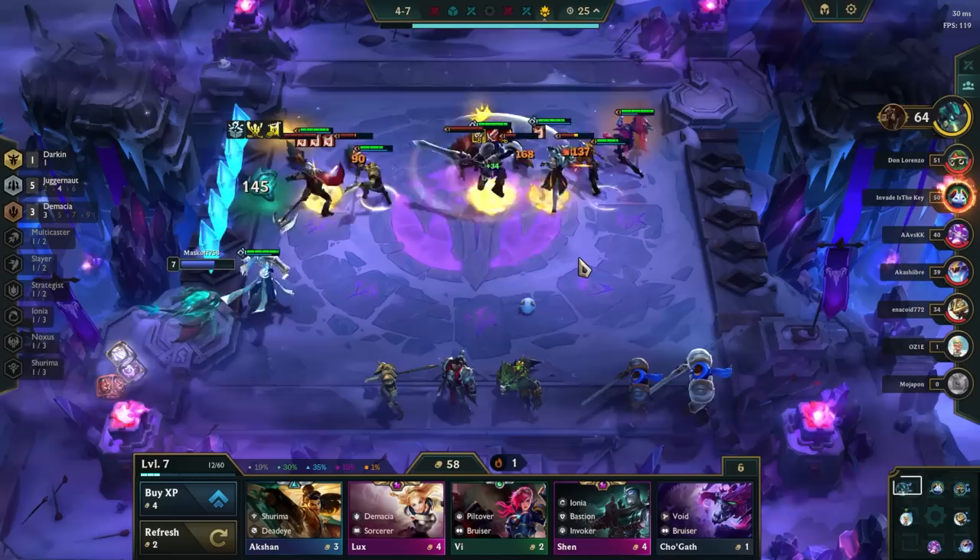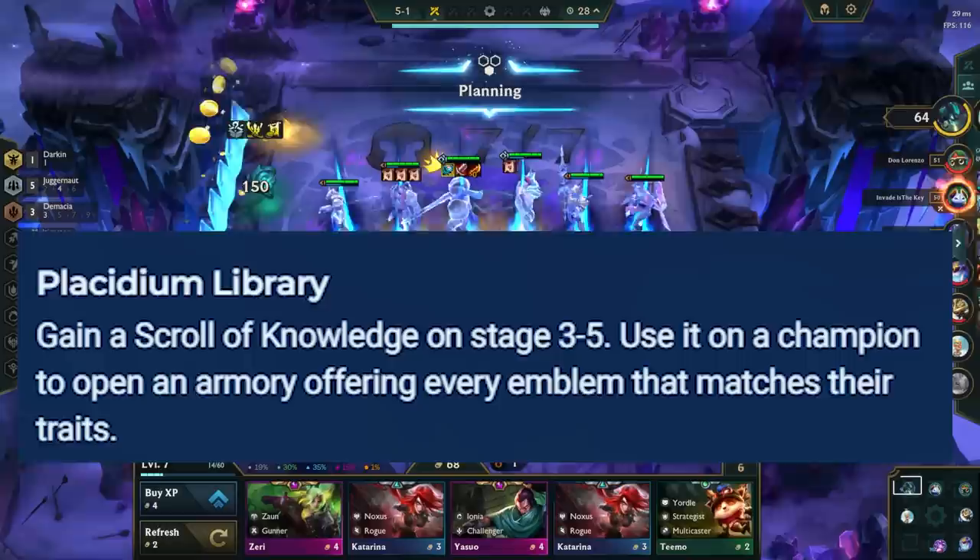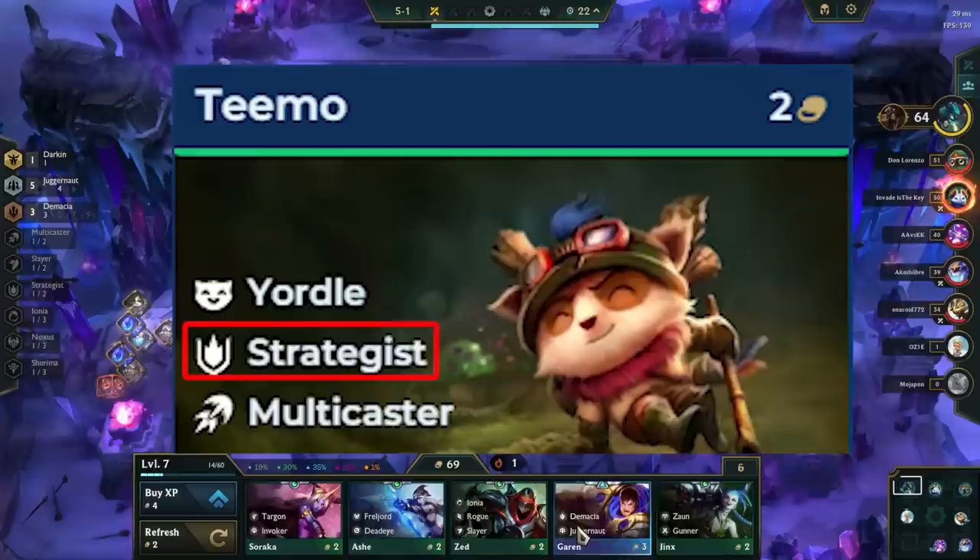Moving on to the Ionia region, Placidium Library gives you any emblem you want on stage 3-5. This is incredibly powerful for comps that want verticals like Void and Noxus. Two emblems are uncraftable though — Yordle and Multicaster — so if you use the scroll on Teemo, you will only be offered a Strategist emblem.